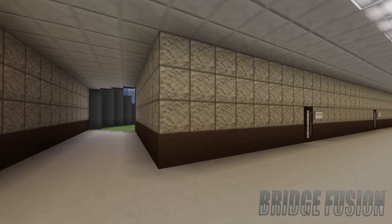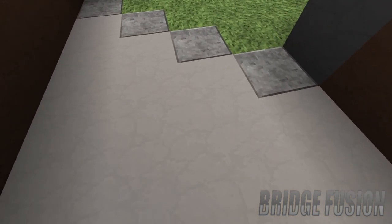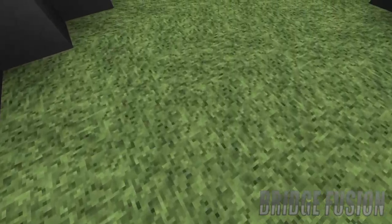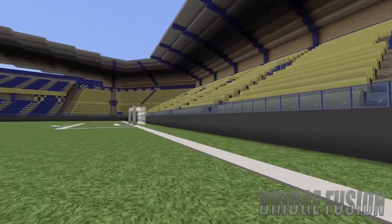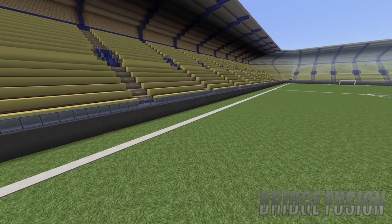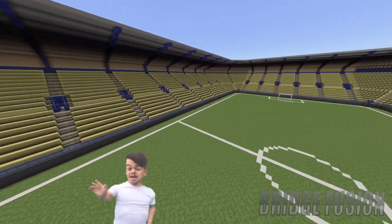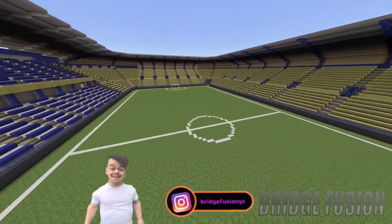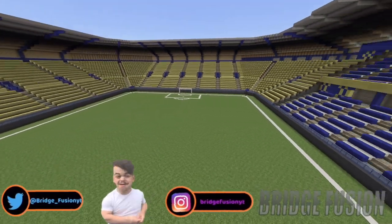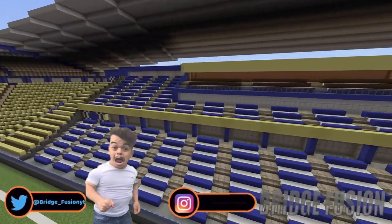There is also some more storage area just right here. The main reason you're probably here today is to see the stadium itself, so here we are — inside Marsoul Park, and it looks absolutely awesome. I'm really surprised how quickly I managed to get this done. We do have all of the yellow seating going around the arena.